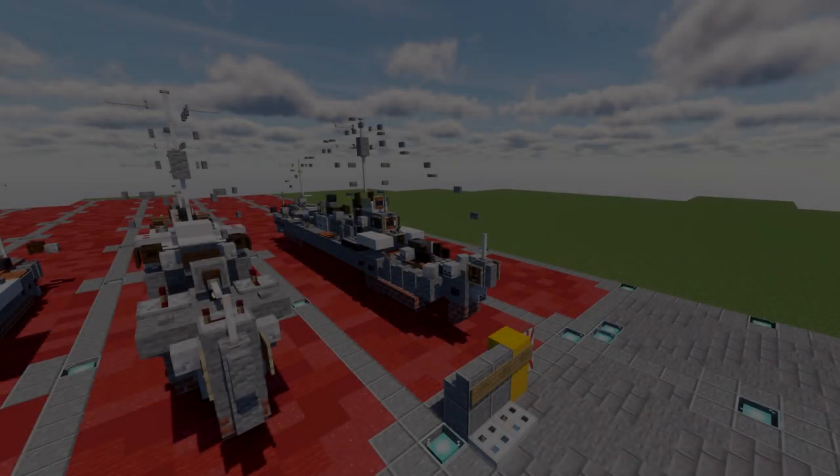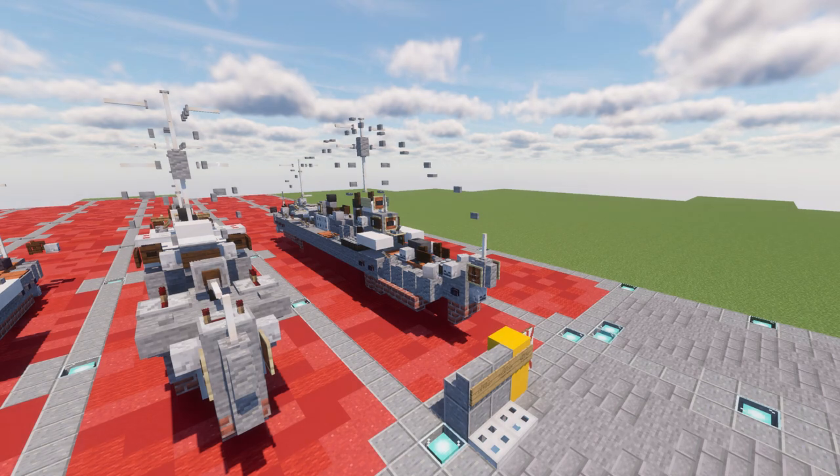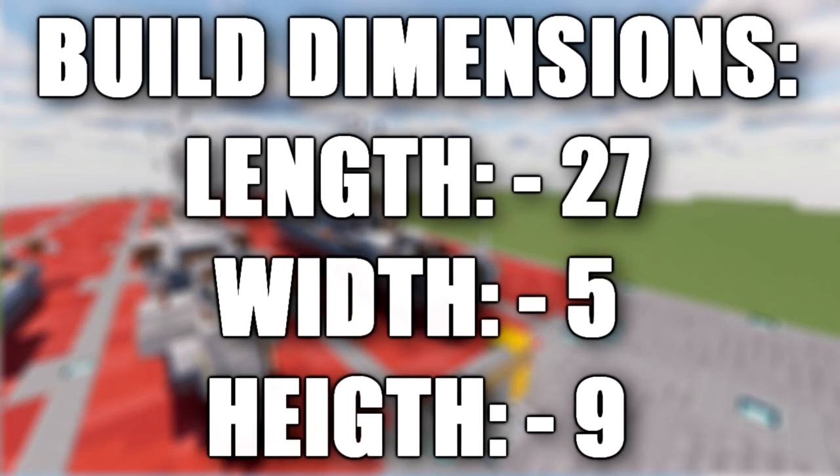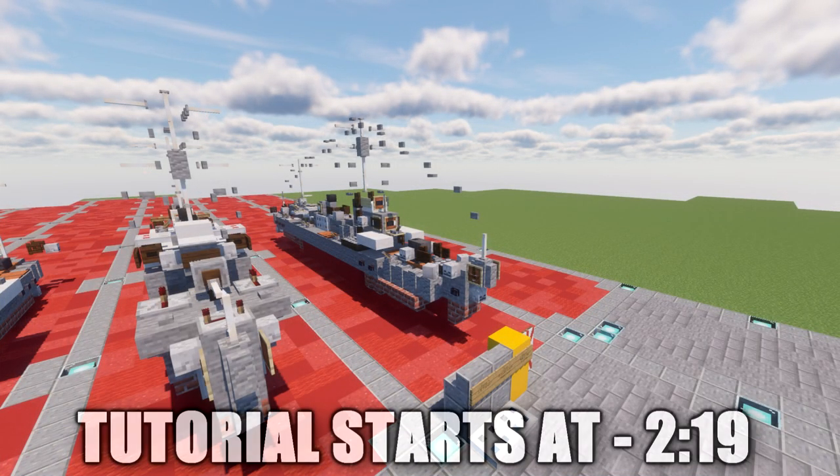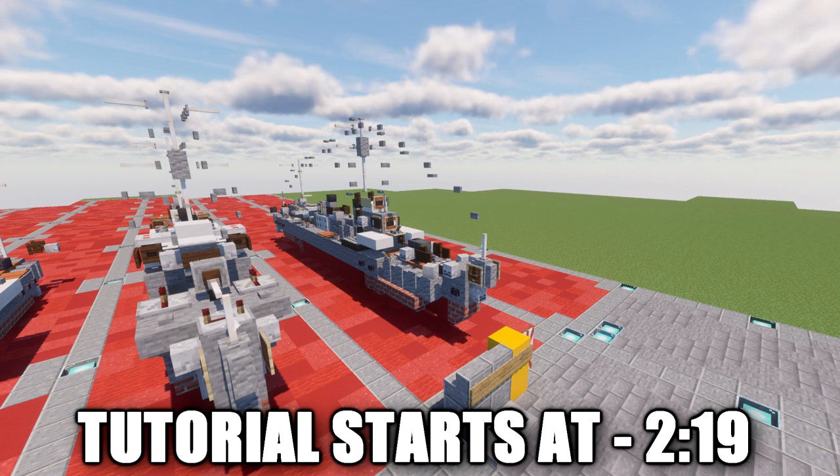Hello ladies and gentlemen, it's Gear2B4 here bringing you another Minecraft WWII BAFTA build tutorial. In this tutorial we go ahead and build the Fubuki class destroyer. The Fubuki class destroyers were a class of 24 destroyers for the Imperial Japanese Navy. They've been described as the world's first modern destroyer, setting a new standard not only for Japanese vessels but for destroyers around the world, remaining formidable opponents to the end of WWII despite being much older than many of their adversaries.